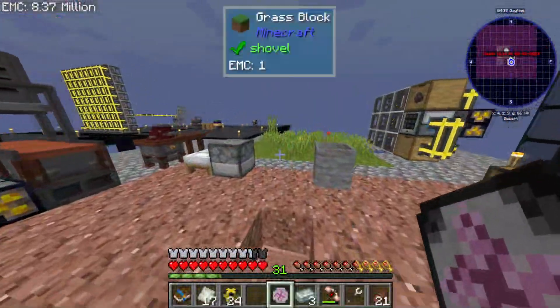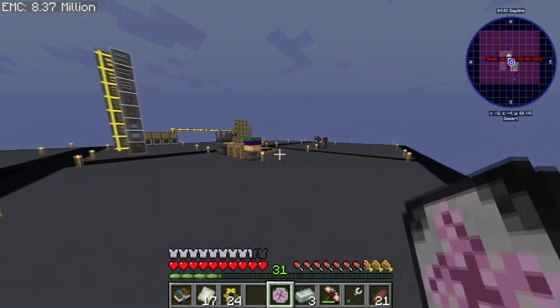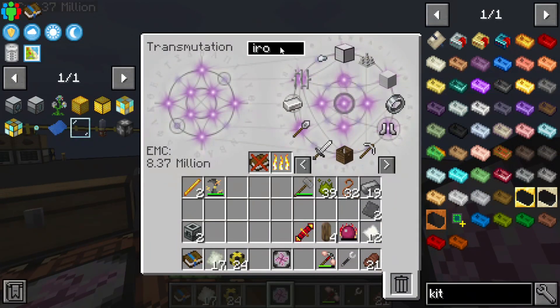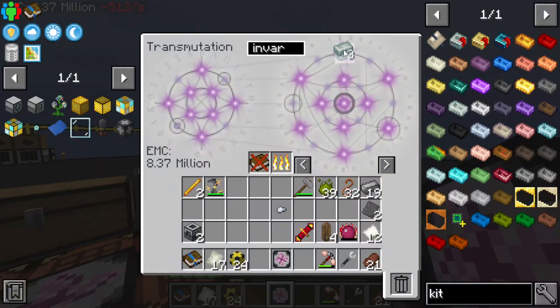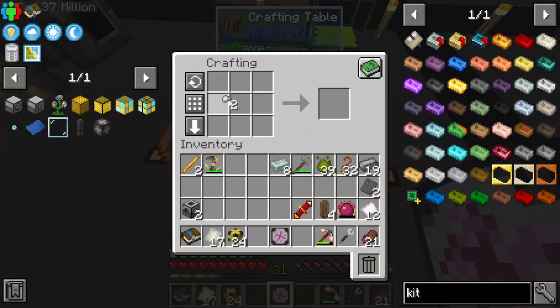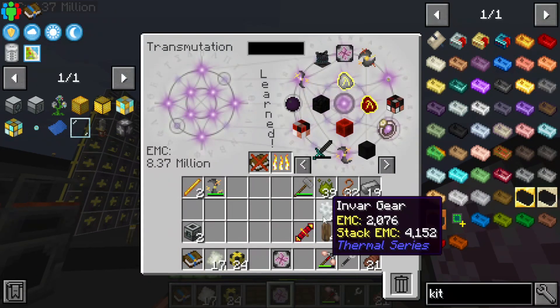Keep in mind it's a mini capsule, not a full capsule, so it's very very expensive unfortunately. We're going to go ahead and teach the invar recipe — grab some of this out of the table, do it all at once. Iron, make invar gears.